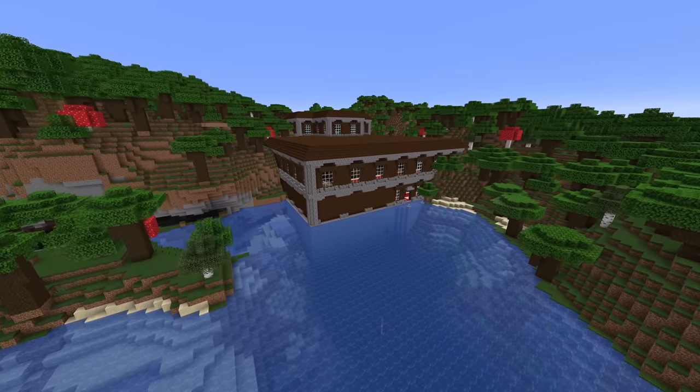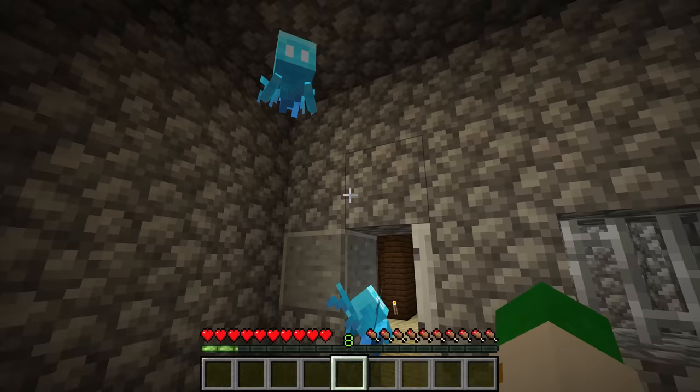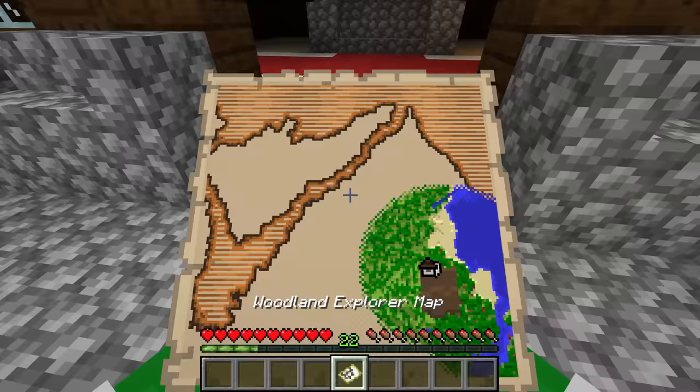Woodland mansions have been upgraded in Minecraft 1.19, becoming a great place to get tons of allays and still featuring lots of loot. In this video I'll show you how to find and raid them.